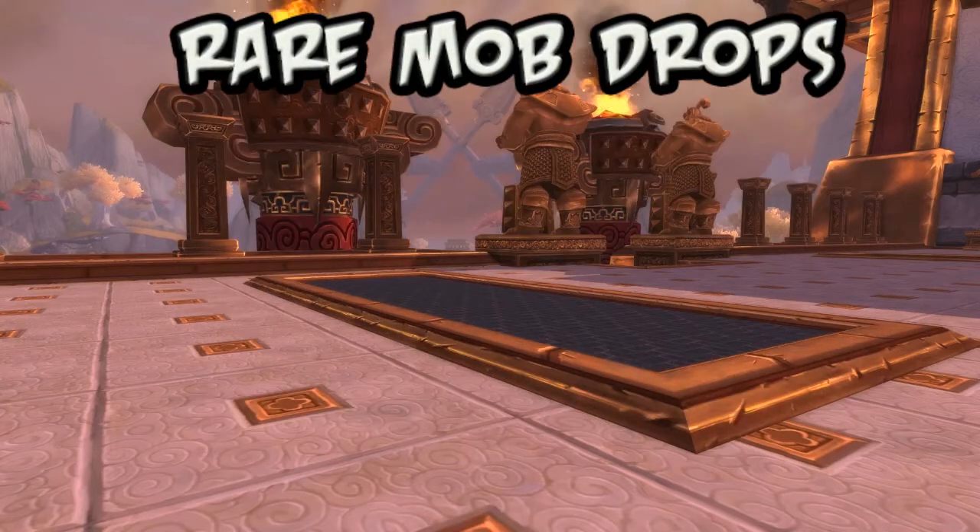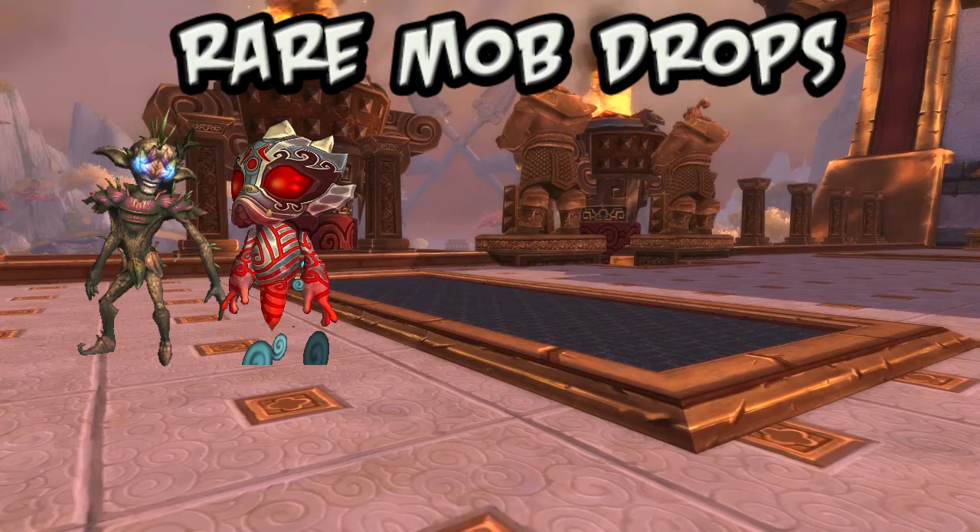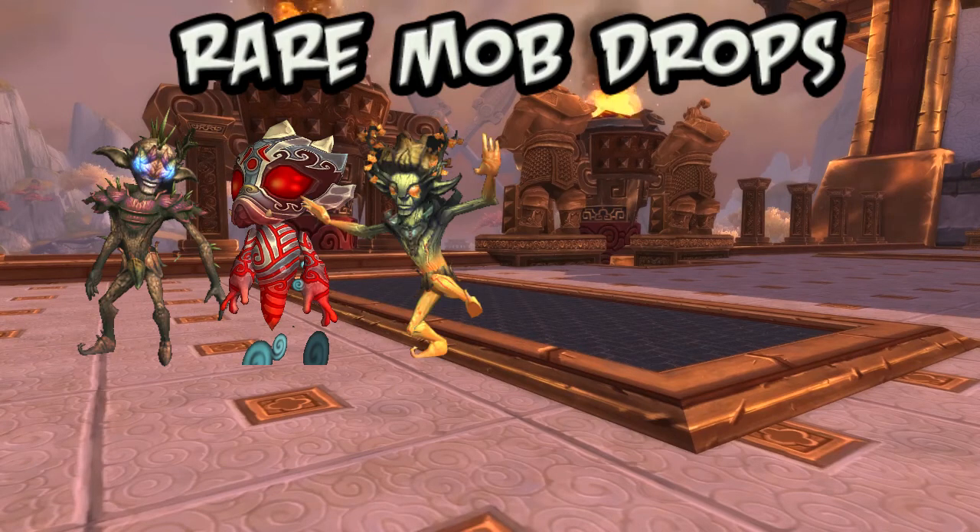Rare mobs on the Isle will also drop the following: Ashleaf Sprightling, Ruby Droplet, Dandelion Frolicker, and Death Adder Hatchling.